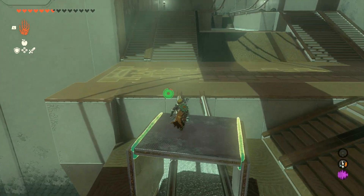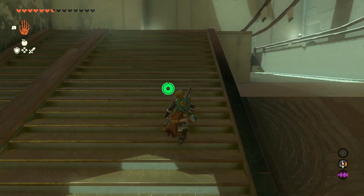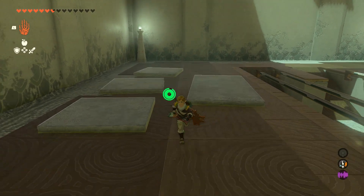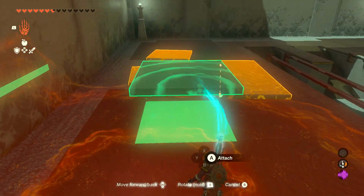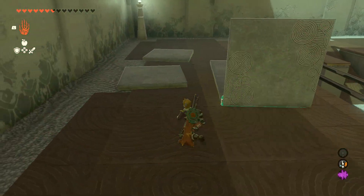Alternatively, you can shield surf on this particular railing, and because it's curved downward you will get to the other side just fine. However, that's not exactly teaching you the right way to succeed, and this part here, as far as I know, only has one solution.